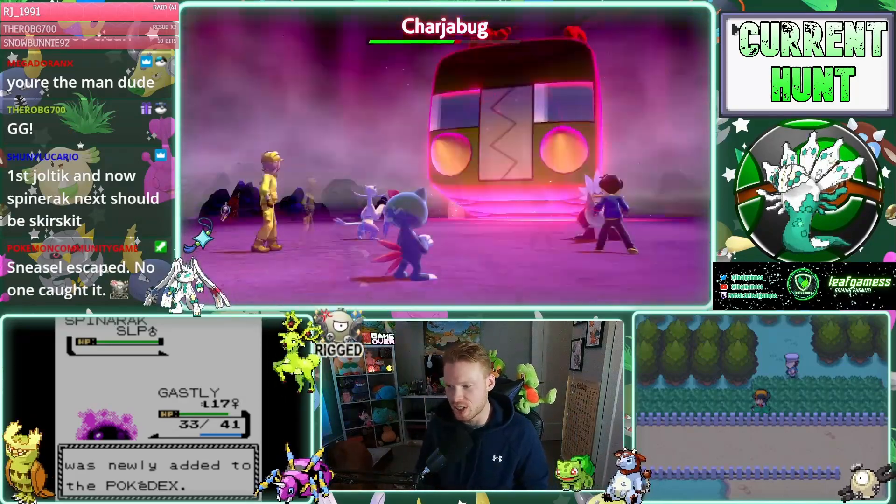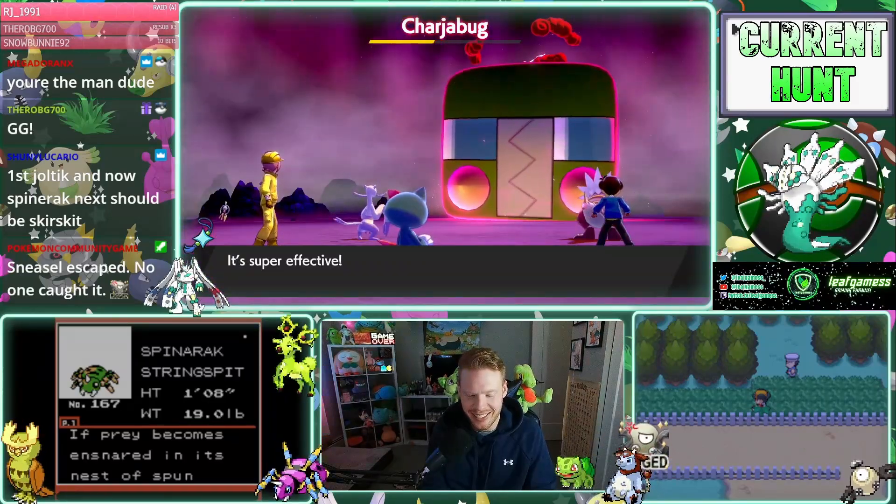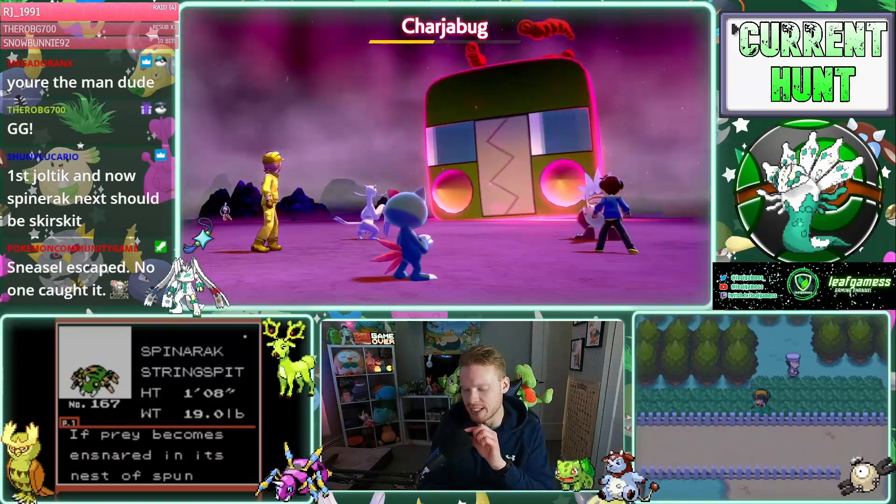Shiny Joltik and now Spinarak — next should be Surskit. We're getting all the spiders, I swear. It shows the normal one for the Dex entry, actually. That's kind of cool.